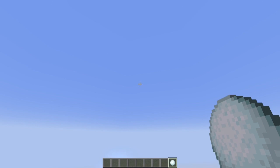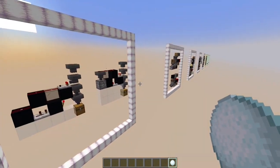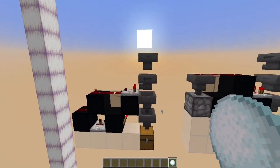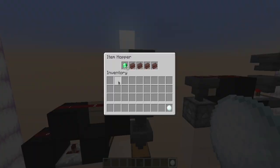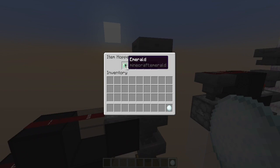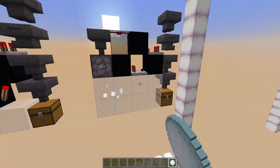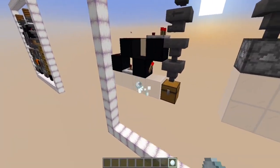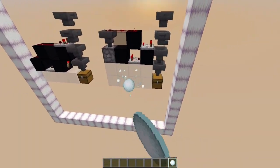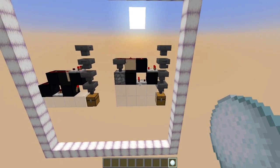I'm going to assume that if you're watching this section of the video it means you have made the wise choice of learning everything about the system so that you can build it in survival. To start things off I needed an item sorter, so I went with the best design I know which is Impulse SB's design, which lets you choose which item to sort by filling this slot right here. I used a modified version that gives me a little bit more room to work with and also allows me to do extra stuff — you can learn about this if you watch my video named Overflow Redirection.